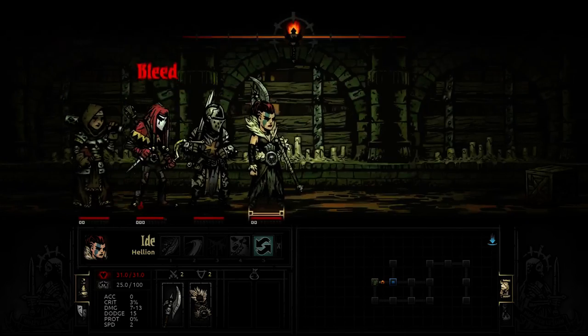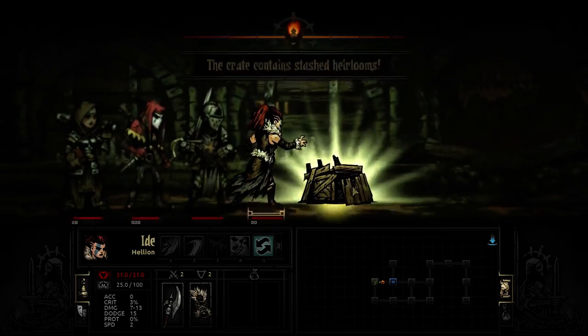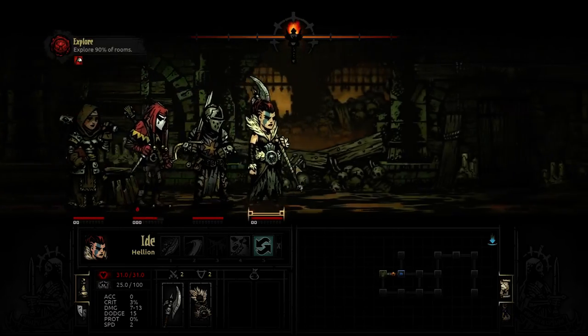Starting off with a trap. Luckily, it's our Jester - who cares about him? Why did the Jester really get 30 stress just from that one trap? Or did I use a Jester before? That's weird.